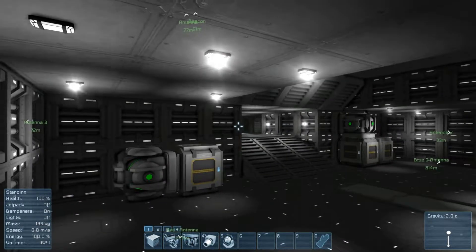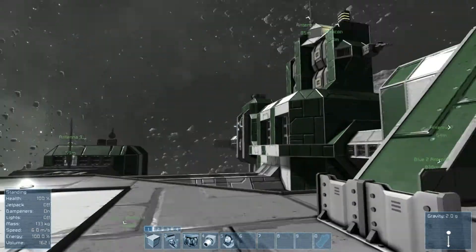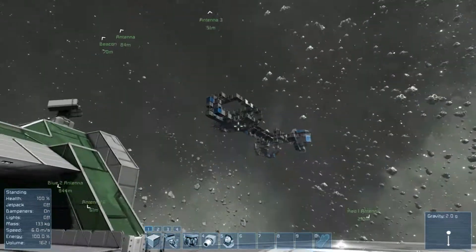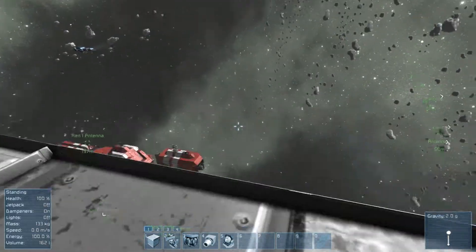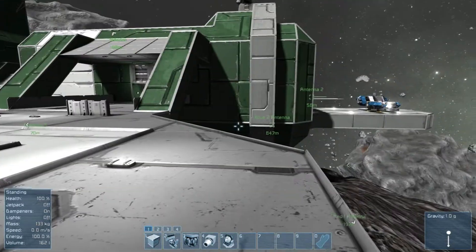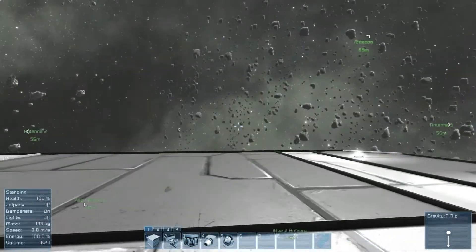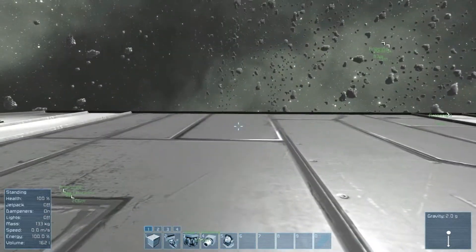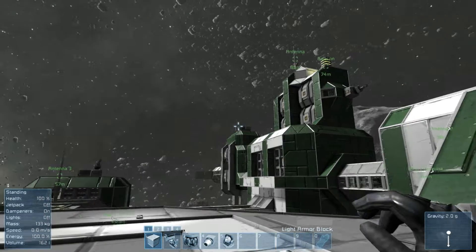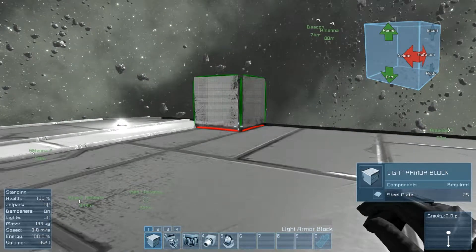To start off, we're in a new world that I loaded in just for recording. This is one of several starting choices you have — pretty much a star base on an asteroid, attached to the asteroid. You have a number of ships available, both small and large, and the facilities of this base to use. You can have starts where you begin with nothing and have to build from scratch, but I wanted to demonstrate the game and show you things without spending a lot of time building. We can do that in future videos.